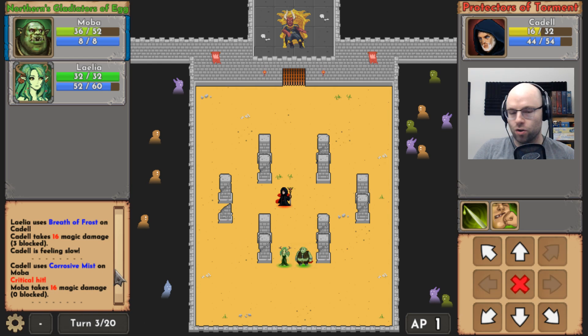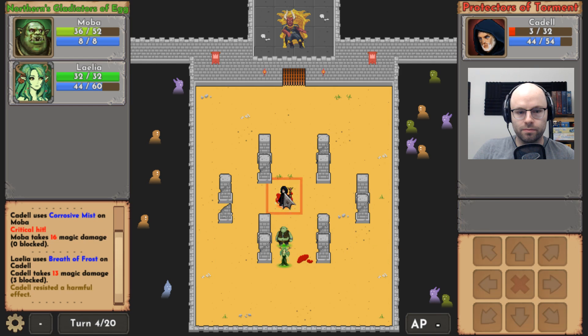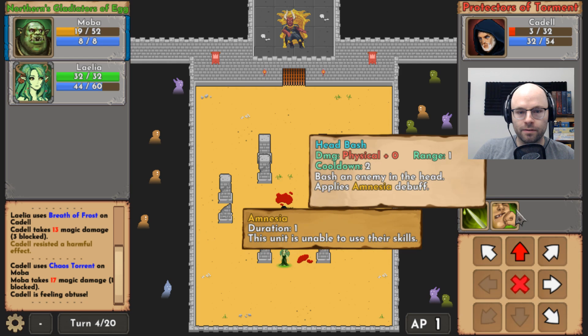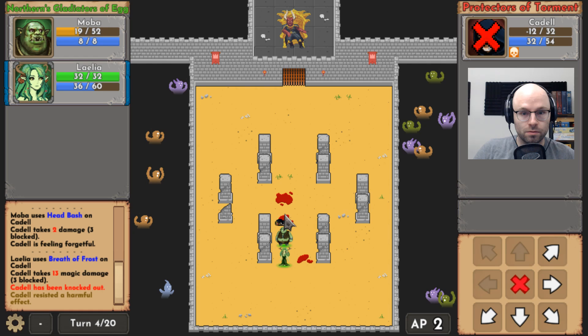You can see there's a little feed over here. Tank, get in front please. Caddell takes 13 magic damage, three blocked. Caddell received a harmful effect. Caddell uses Chaos Torment on MOBA — MOBA takes 17 magic damage, some blocked. Caddell is feeling obtuse, whatever that means. Shrek's gonna body you. Let's catch him with the Head Bash. He lived? He's feeling forgetful. We did two damage. We bodied him.